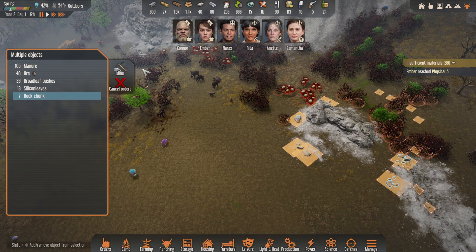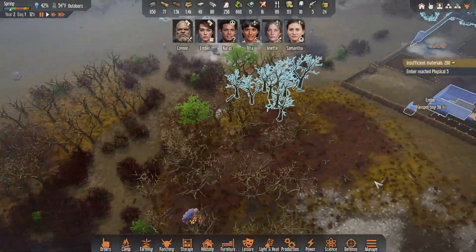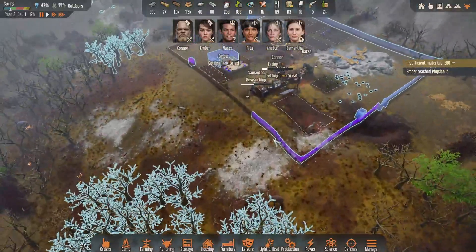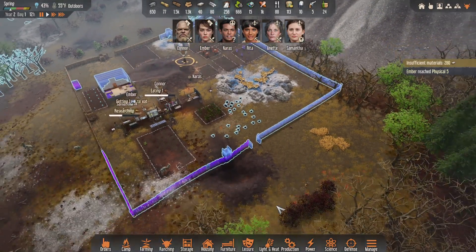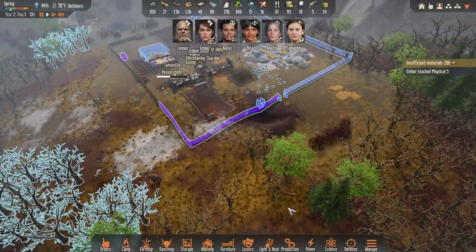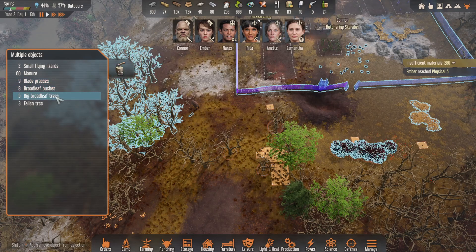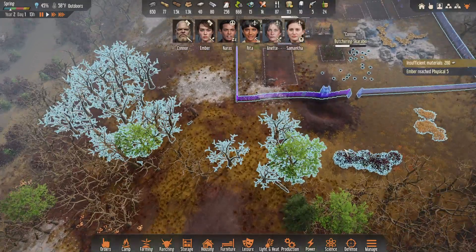It would be a good idea to start getting more rock chunks so that we can finish building this area here where everyone is going to wind up living. We've got a lot of wood being marked here. We need a lot of wood to finish up not only this little wall around the place, but we're going to wind up building a series of walls as kind of a trap corridor. Maybe we just kind of clear out this area to get it out of the way — the blade grass, those bushes — because I think this is where the trap corridor is going to go.